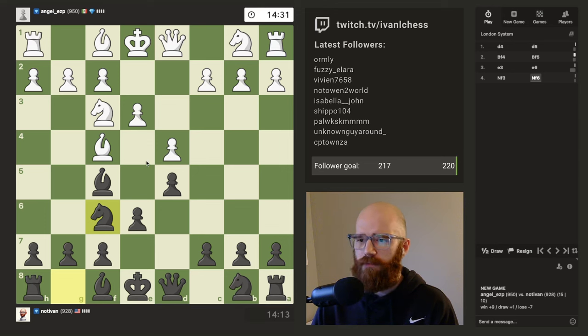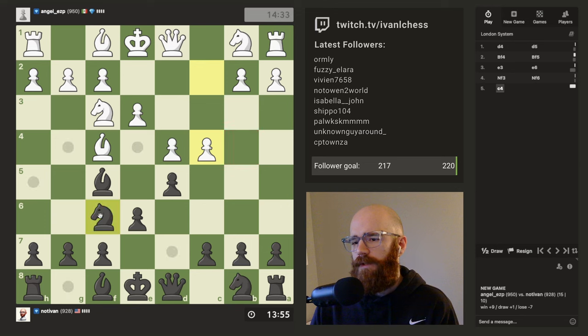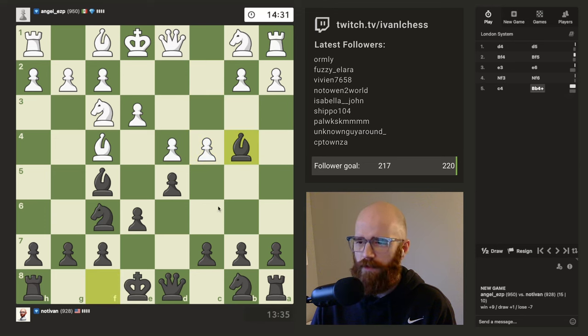I know this knight e4 move is really annoying as black against the London system. It was at this point he knew he messed up. I think playing the bishop move here is annoying. What's the play here? I think letting him take c4 is the play. Here's the bishop check — I don't know how good it is. I believe that forces him to either block in with the knight. I'm just gonna go for the bishop check here, I think that's like the one annoying move.